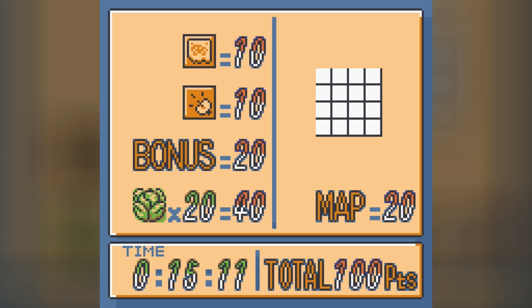Here's how everything's figured out. You're aiming for 100 points. Completing the map is 20 points. Finding both the map and the radar — or the locator — is another 20 points. Each cabbage is worth 2 points. And completing the bonus is another 20. So there's your 100.